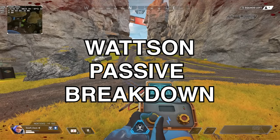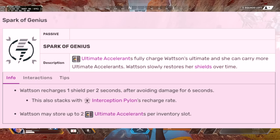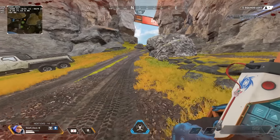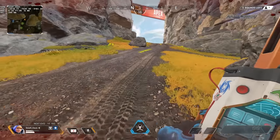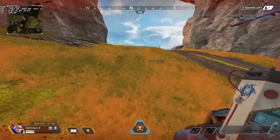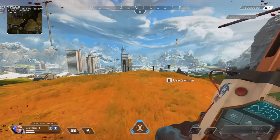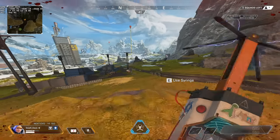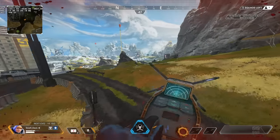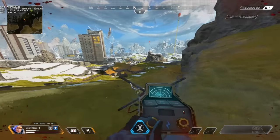Let's start with her Spark of Genius, which is her passive ability. Watson recharges one shield per two seconds after avoiding damage for six total seconds. This can be helpful when you're crossing and traversing the map — you'll see in the bottom left that shields are recharging. If you took one bullet of damage and don't want to waste a full cell, you can swap positions with your teammates to charge up that healing. This is great for minimizing the use of cells and other utilities. With Watson, I tend to run fewer cells knowing I have that ability.